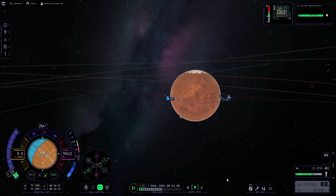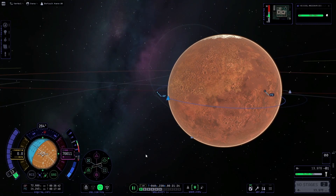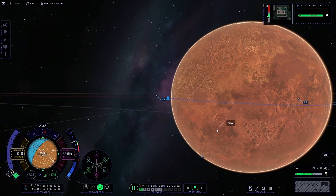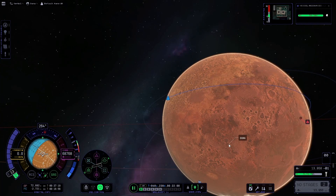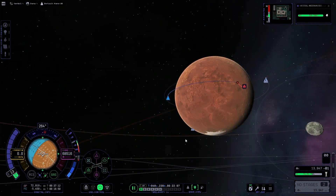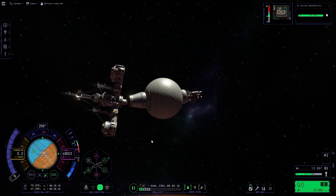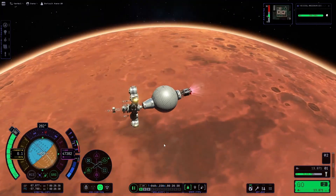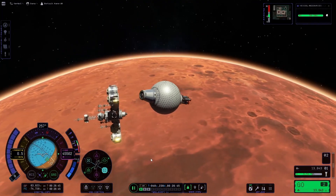We're just going to pick a spot to land here. I won't have much control over exactly where I land, so I'll just have to bring it down and hope we get a good spot. I will be able to adjust a little bit — you can push a base around with a rover if you're very delicate and gentle and take your time. You can get it done, especially if you need to push it down a hill. Sometimes they just fall down a hill, but if they don't, you can definitely assist it with a rover.